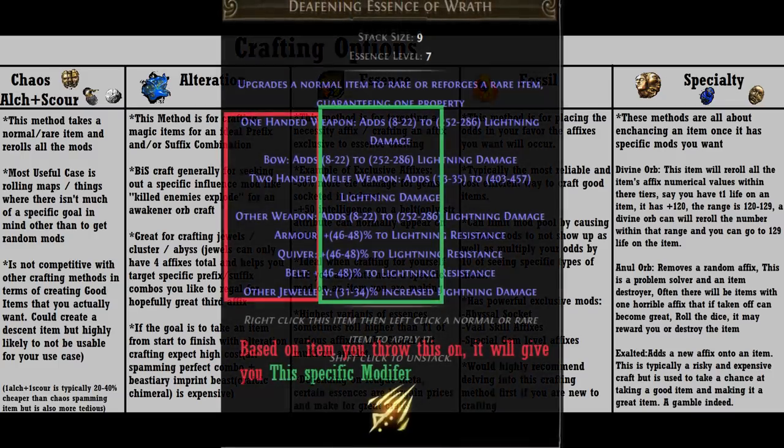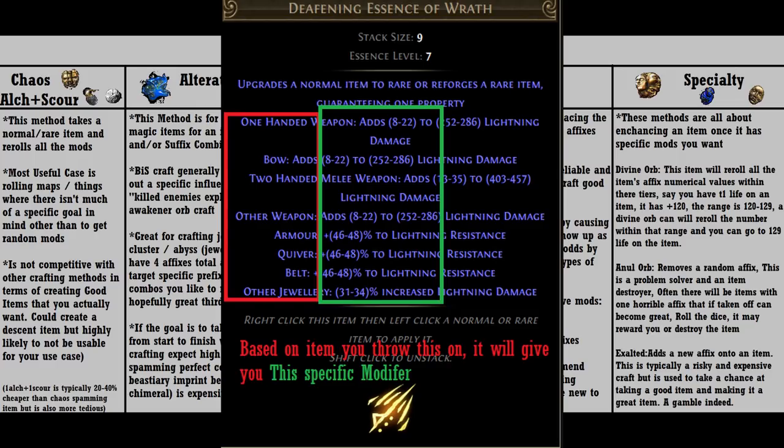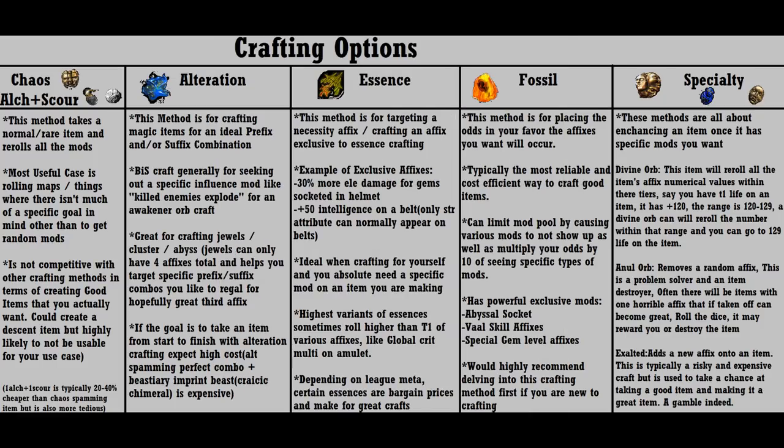Next up, essences. Essences are a unique currency which give guaranteed specific mods on use — it's like a chaos orb that guarantees at least one specific affix will occur when you slam the essence into that rare item. Essence crafting is great for targeting a specific affix you need on an item, as well as rolling exclusive mods you can only get with an essence. An example would be crafting a specific attribute like dexterity on a belt that cannot normally occur, since normally you can only get strength on a belt.